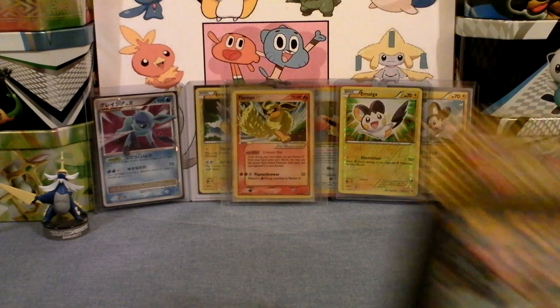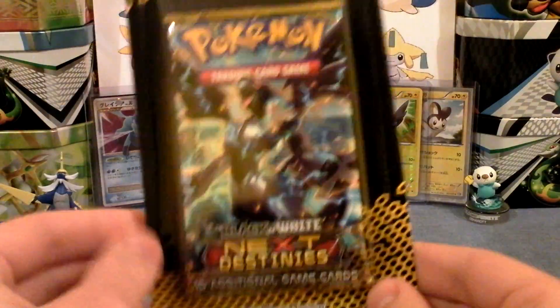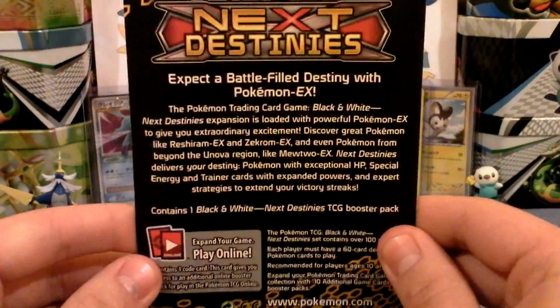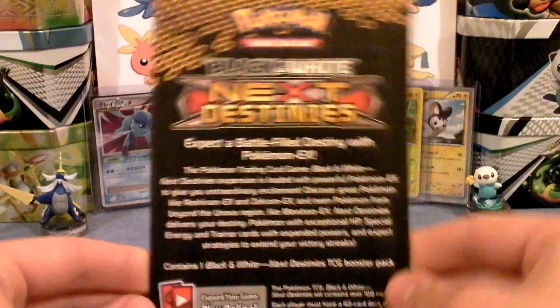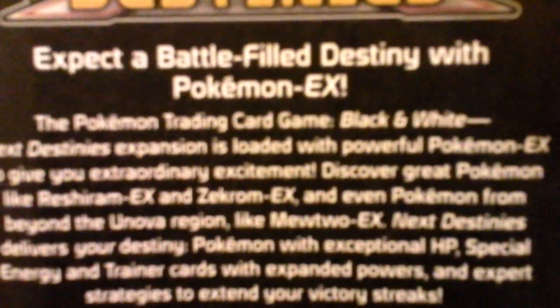Alright, hey there guys. I'm now back here with a Next Destiny's pack with Zekrom, which is my favorite pack art for this set. I'd have to say that Mewtwo is my least favorite pack art for this set — it just looks blah, kind of. No offense to the Mewtwo lovers out there, just my opinion.